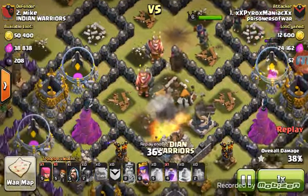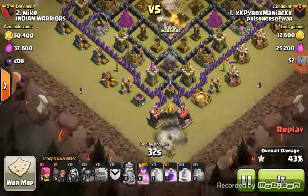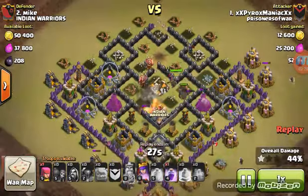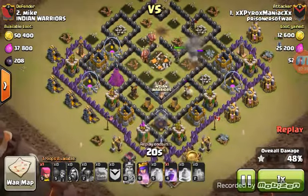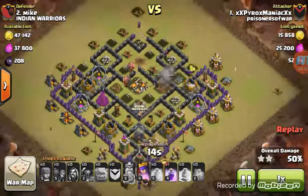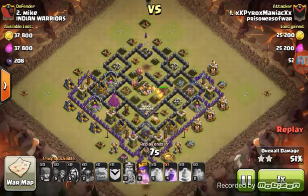Trying to get to 50% to secure the two star. Giant bomb went off down in the corner. Wizards sniping structures. 47%... yeah, he's gonna get it. 50% — there you go, and the two star! Good attack by Pro Maniac. Nice job, Pro Maniac — or whatever I'm gonna call him — well done.